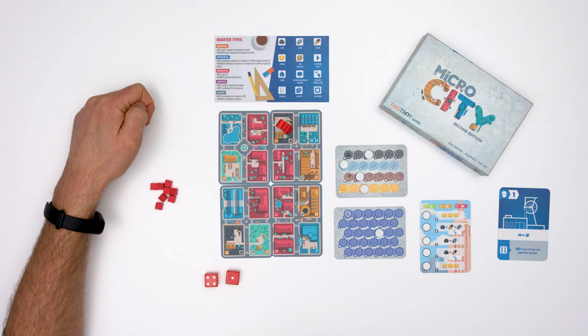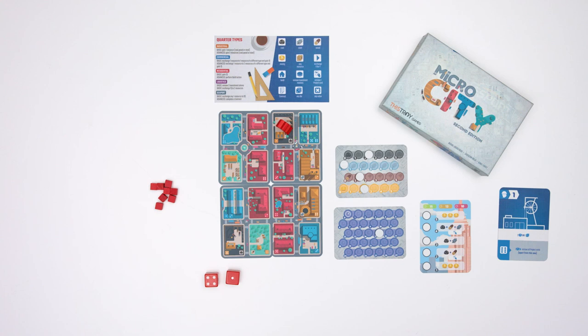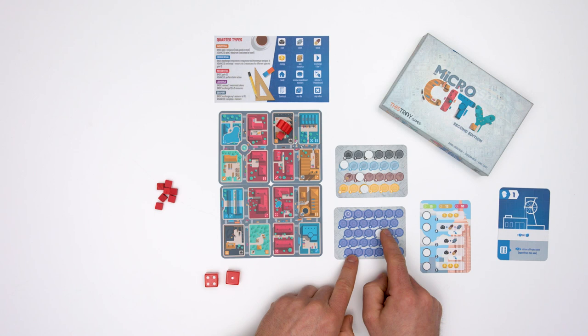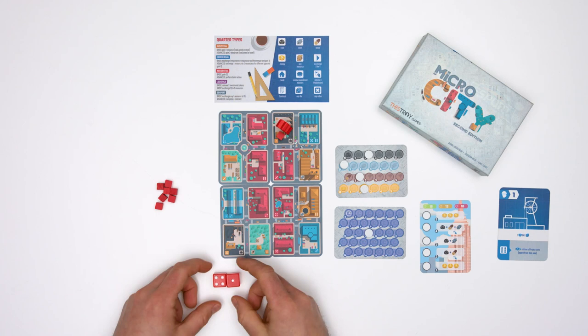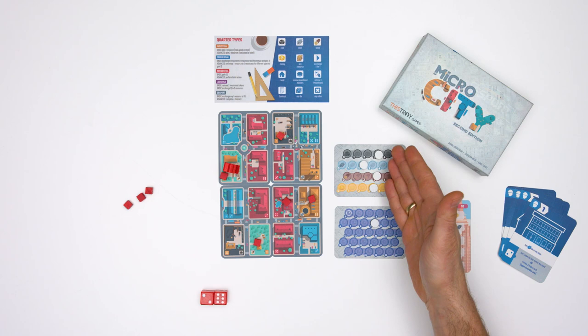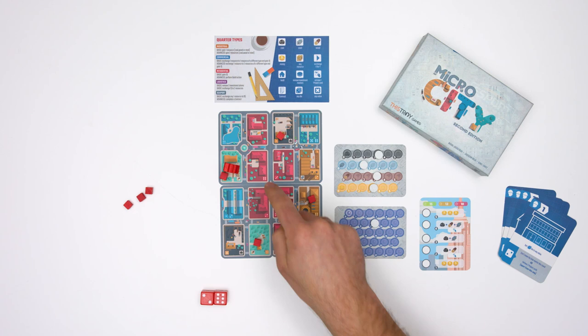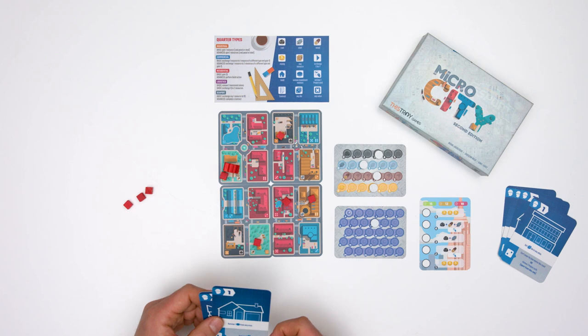Each quarter has its specific basic or advanced action, and they are all explained in the player aid. In the final phase, you place an investment marker on the quarter you just finished your action on, move the time track by one spot, and get one money if you haven't used any of your dice during this round. You'll continue playing, gaining resources and money until you're finally able to afford building one stage of your building card. To do that you have to perform an advanced action on the residential quarter or play a special project card which has the word 'build' on it.